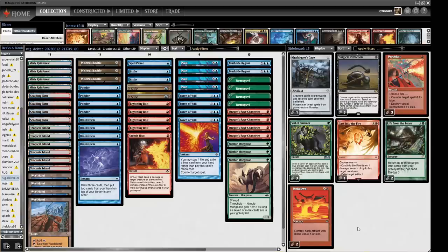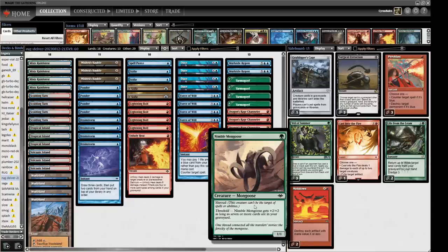Hello and welcome to Crucible of Words for more dedicated Legacy action. Today we are playing some classic RUG Delver, or should I say Canadian Threshold, because we are bringing back some old school technology and hoping it's going to work out well in the meta. This is part of my wider testing for European Legacy Masters. We are not playing Delver in our Delver deck, so Canadian Threshold is definitely a better name for it — we do have a threshold card, so there we go.